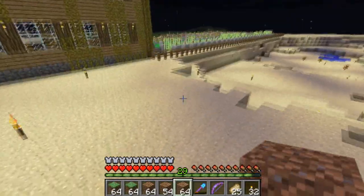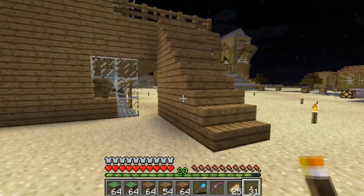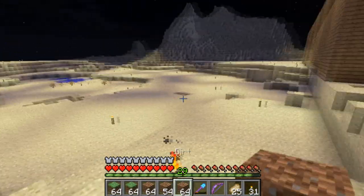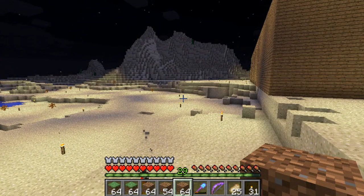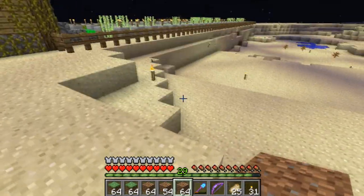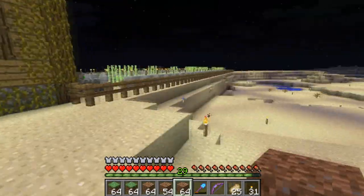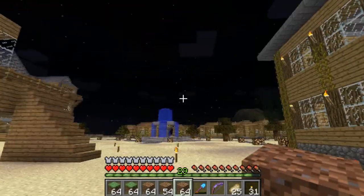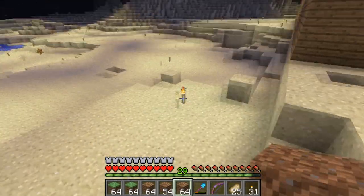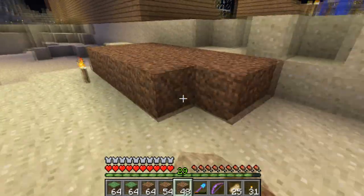We are going to burn this thing to the ground — well, build first and then burn it. Over here we're going to build a nice big barn where I can keep all the sheep, pigs, chickens, and cows. But first we're going to do some mega terraforming because I want it to be level. I just spent a lot of time gathering quite a bit of grass blocks.